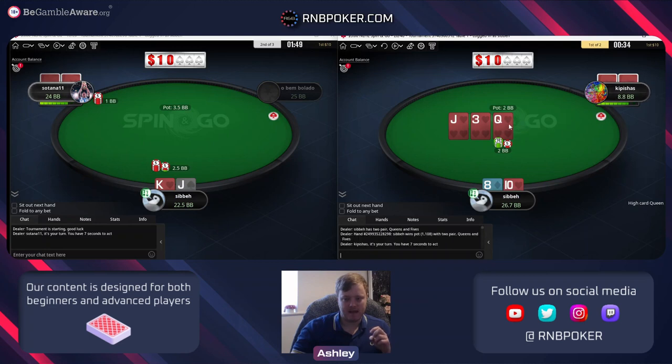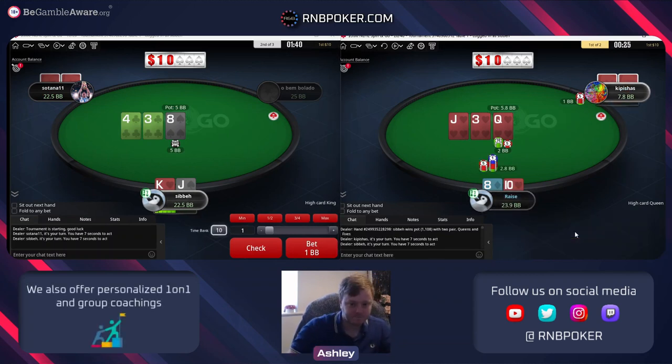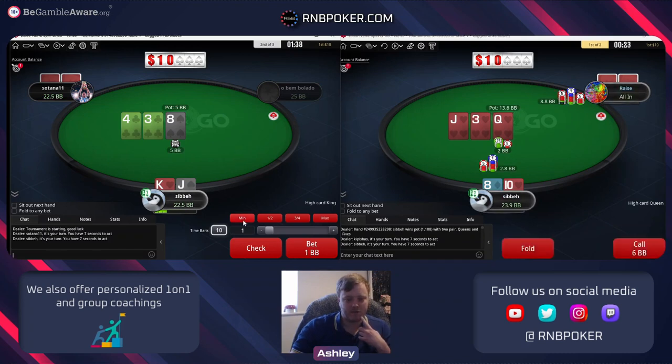He doesn't really have many offsuit ace x and not a ton of offsuit king x. So our ten-high flush draw is really high up with the gut shot extra equity. I'm just going to raise it and if we get jammed I'll just stack off. King jack's not going to perform great with a check.